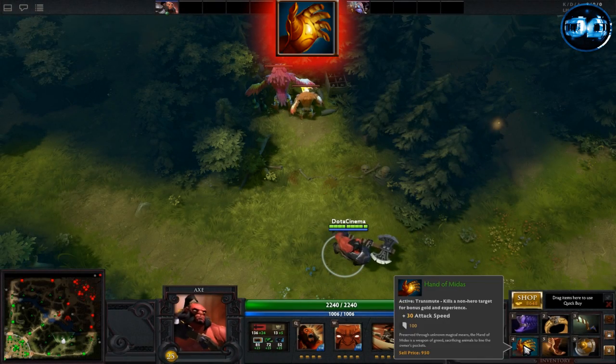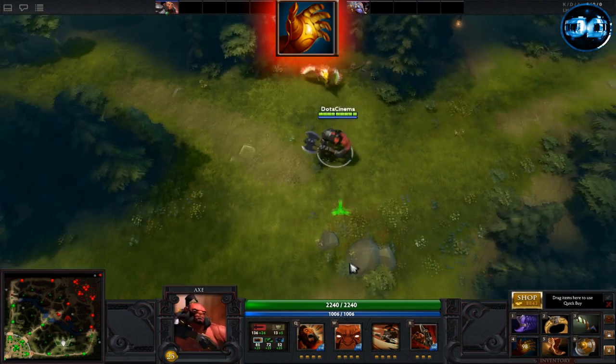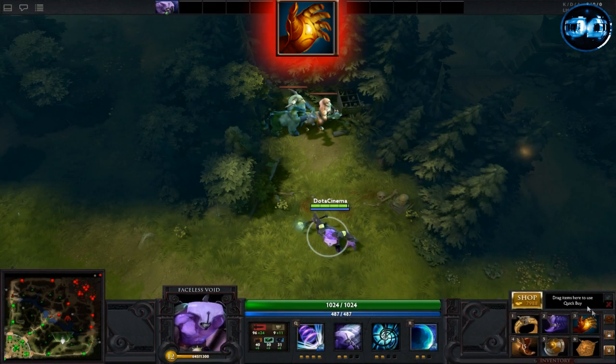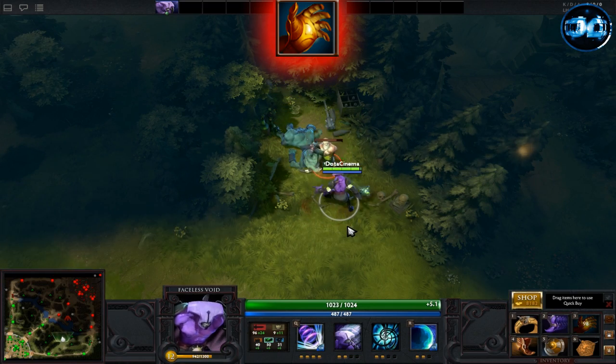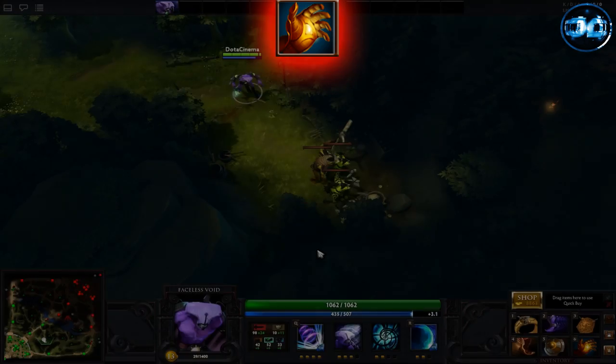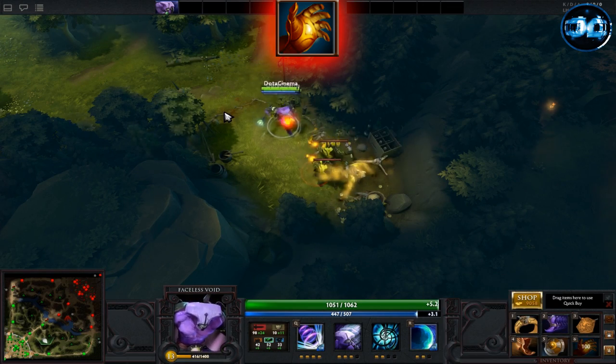Hand of Midas is a somewhat popular pickup on jungler heroes such as Prophet. It passively gives you plus 30 attack speed, and gives you the ability to kill a creep on use. The good thing about this is you also gain 1.5 times a unit's normal experience as additional experience, and you also get 190 static gold.